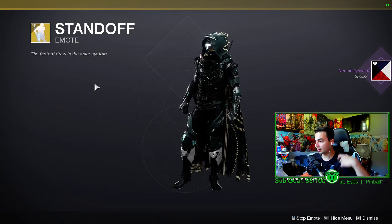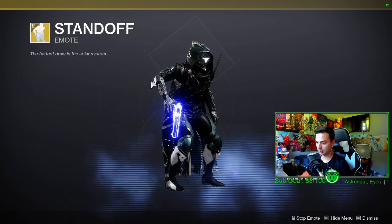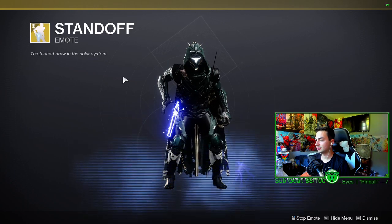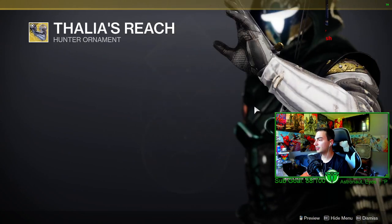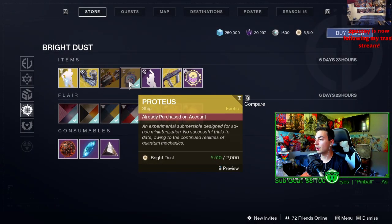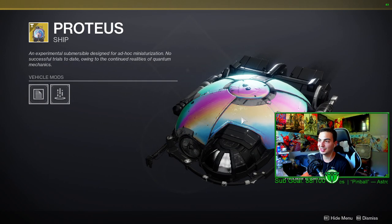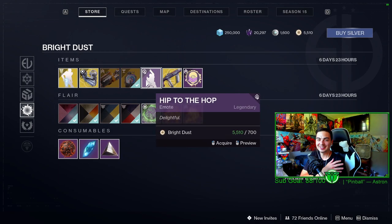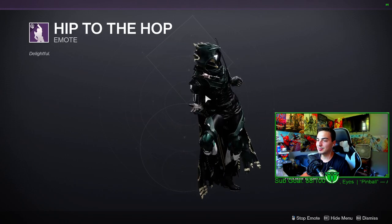In the bright dust store we have the standoff emote. We also have a cool looking hunter ornament. My bank account's gonna — they have the Proteus ship, which is my signature ship. It is the turtle ship, so if you've been waiting to be a turtle, well there you go. You can finally hop on the bandwagon and use that sparrow as well.